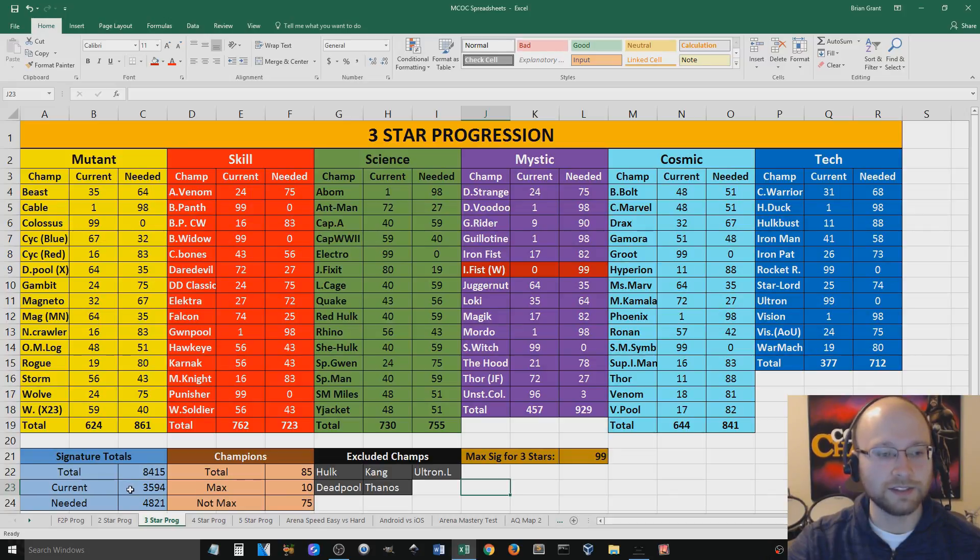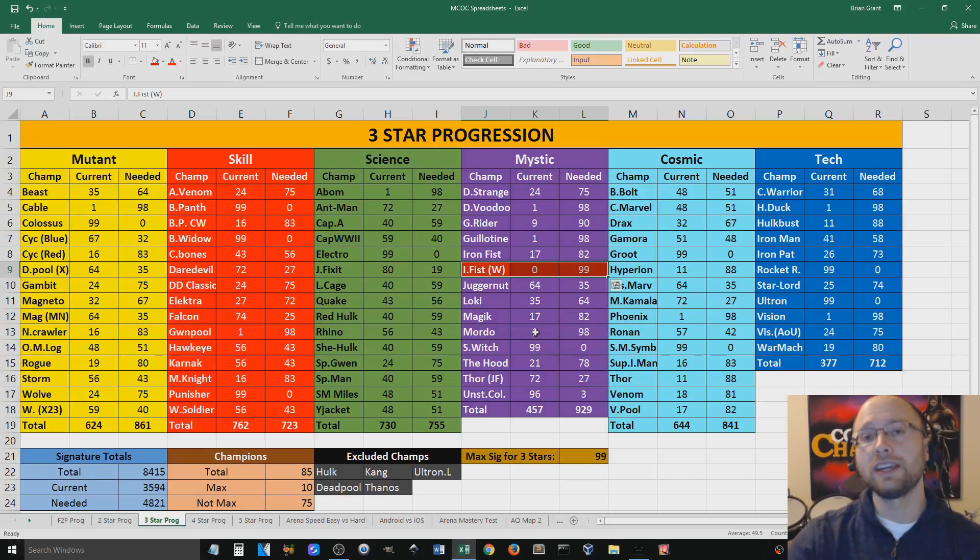I'm gaining on this number, not quickly, but I'm gaining on the total. I need just under 5,000. I've gained 350 since I made that last video. I do have a bunch more signature stones that I could pump into those champions, but basically just waiting on the right time. And real quick, before I go to the 4-star version of the spreadsheet, I just want to point out that Immortal Iron Fist is the only 3-star champion I can obtain that I currently do not have.